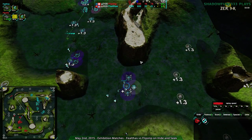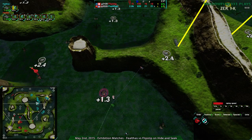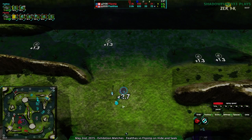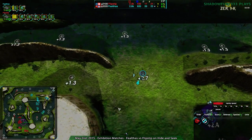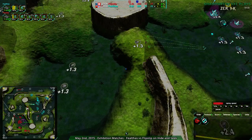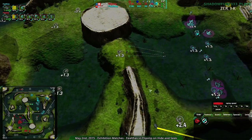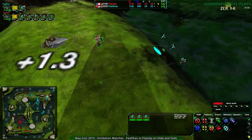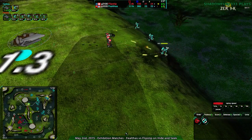Flipstep knows what's over there now — they have some idea of what's going on. So FailThoughts will be more vulnerable: Flipstep knows where their Commander is, knows the Commander is not in the main base. They don't know the main base is relatively well defended as far as three glaives are concerned. They also don't know about these glaives coming in, which are going to destroy their glaives pretty shortly.